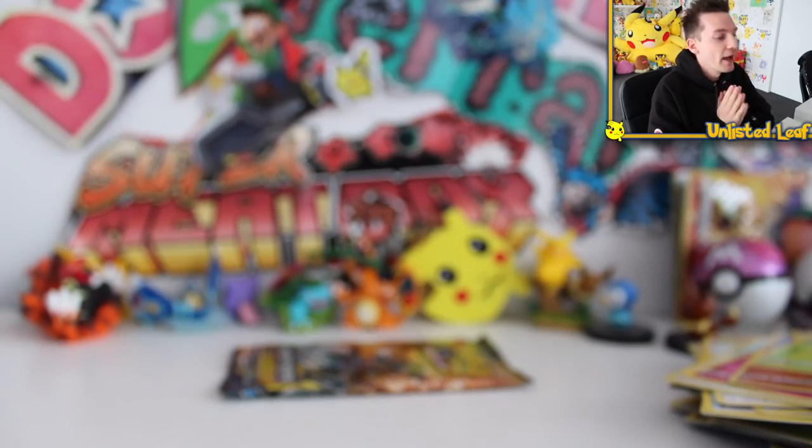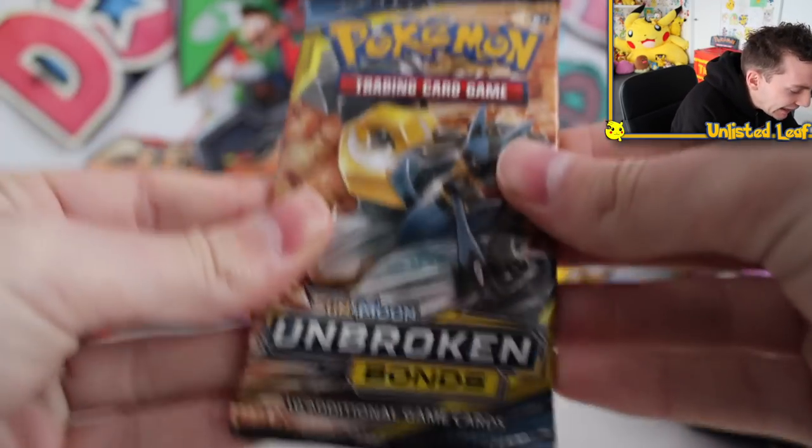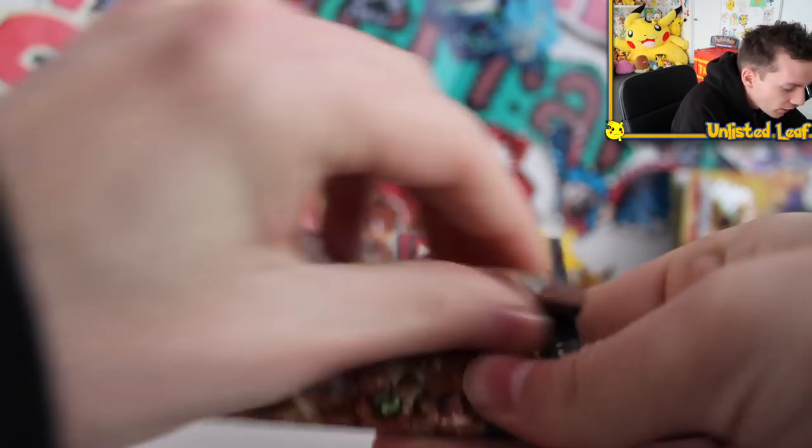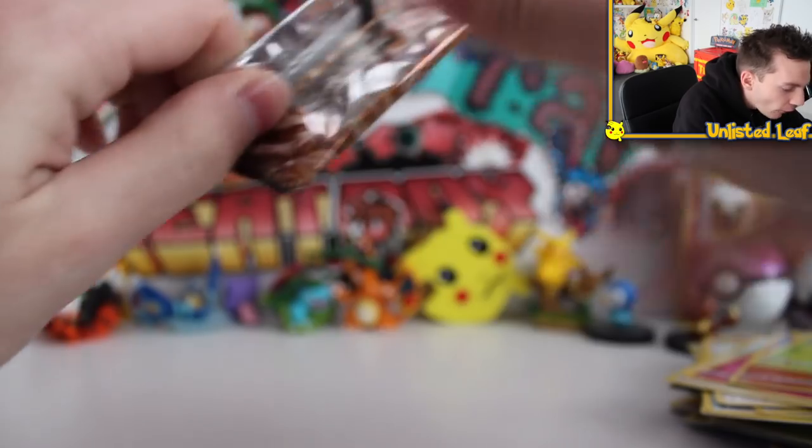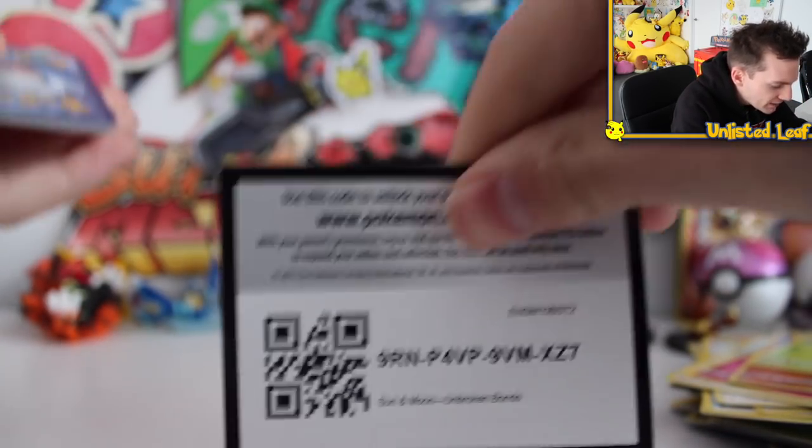We've got one booster. We've only pulled one break card. We've got a full art. It's a premium collection box. People have pulled secret rares. A lot of people have been tweeting me saying they opened the Blastoise premium box because there's something inside. Please, Arceus, if you're up there, let this booster contain the Charizard — any of the Charizards. I'm going to take any of those bad boys. There's the code for you guys.